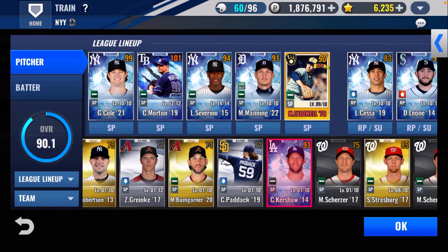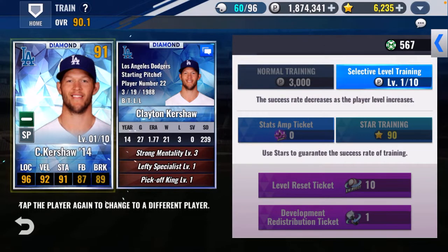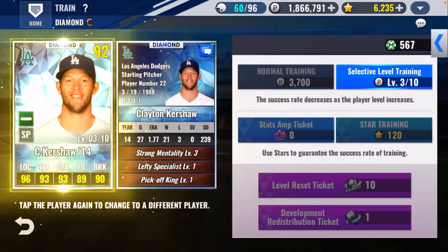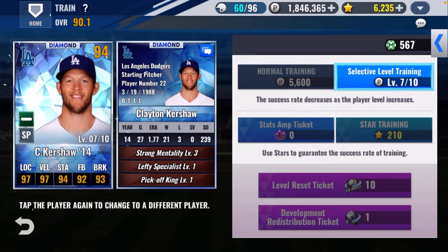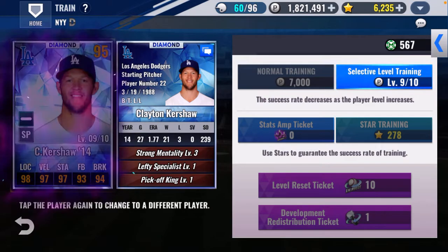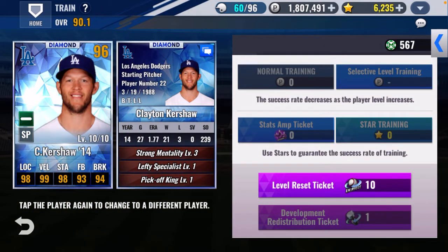Kershaw — okay, let's train him up to level 10. That was pretty clutch. Let's see what he has — he has Strong Mentality, Lefty Specialist, and Pickoff King. Outside of the fact that I know those are bronze skills, I don't know how good they are. He's a 95 now. Once he hits level 10 — which he did — he's a 96. So he will go right in the lineup.